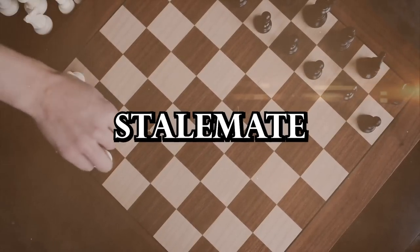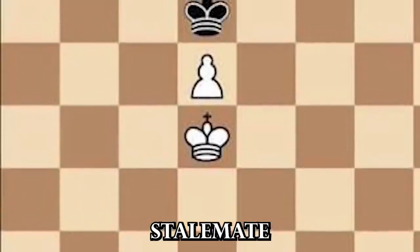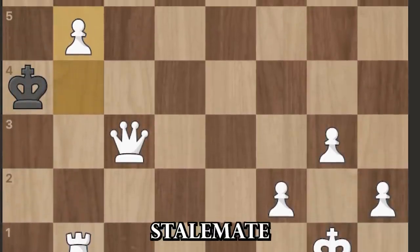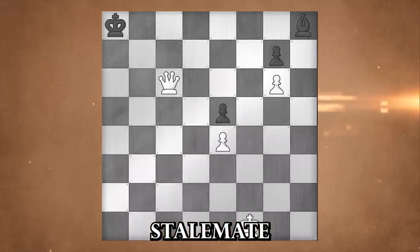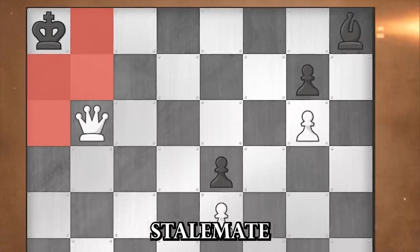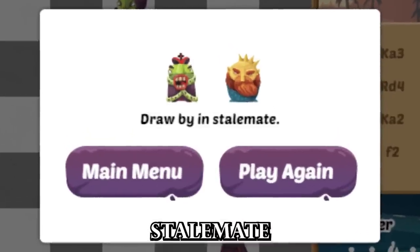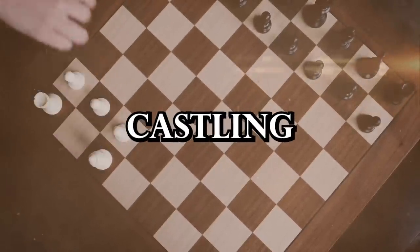Stalemate is a tricky situation where it's your opponent's turn to move, but their king isn't in check and they have no legal moves available. In stalemate, the game ends in a draw and nobody wins — it's a clever way to escape defeat. In this example, the white piece moves his queen. Black's king is not in check and cannot move to any other square legally, and he cannot move any of his pawns as they are blocked by his opponent's pawns. This results in a draw due to stalemate.